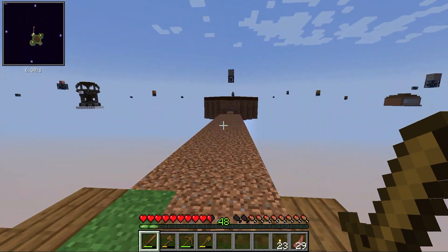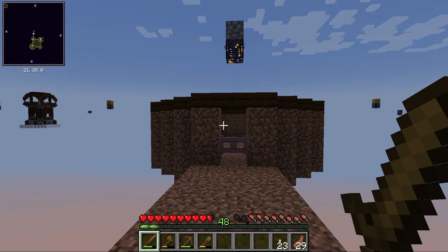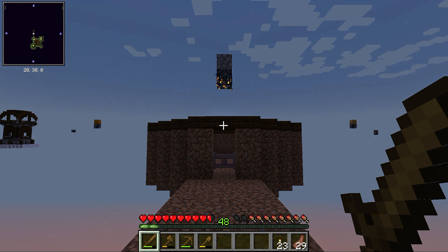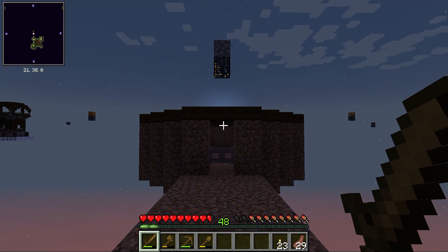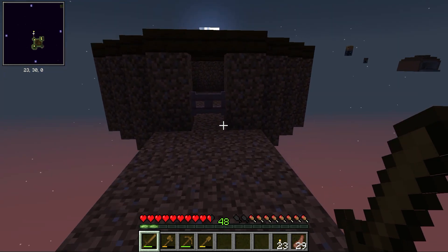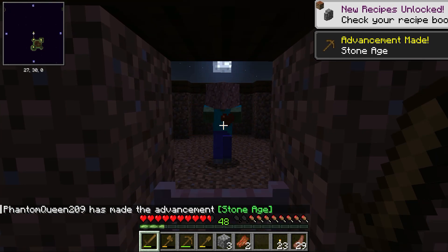Let's go over here so we can get stone. Hopefully no mob. If a mob falls on that, I'm just going to run away and build a dark room. Oh hey, Stone Age! We managed to get stone and now we're going to get granite — nice.